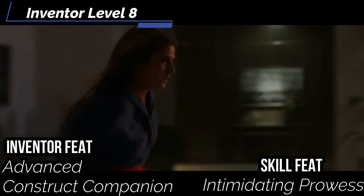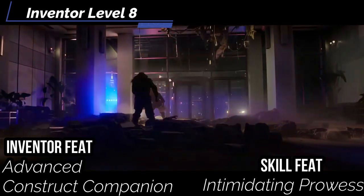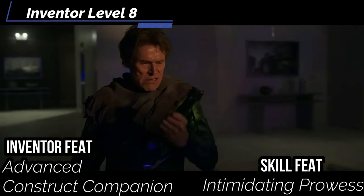For our inventor feat, get advanced construct companion for our glider — increase its strength, dexterity, constitution, and wisdom modifiers all by one. You increase its unarmed attack damage from one die to two dice, increase its rank in perception and all saving throws to expert, and increase its ranks in intimidation, stealth, and survival to trained (or expert if already trained). You now change its size to medium, small, or large — personally I'll go large, so now we can ride it.